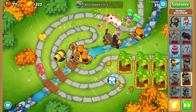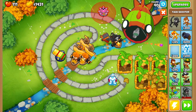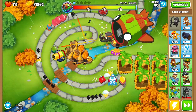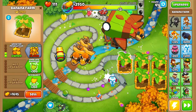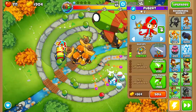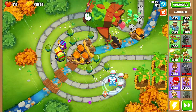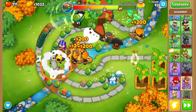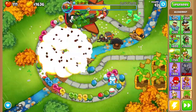Now Bloonarius is going to pop out and we have to figure out how to pop this guy. I'm going to get a Tac Shooter kind of right on top of the map and build him up to a bottom path overdrive, right when he gets close. In addition, we're going to need a little more defense — sell one banana farm, get an overdrive with fast shooting, and go for a boomerang next to the cannon, getting it up to glaive ricochet with faster firing. That's going to be the brunt of our damage. We're also going to get an alchemist to Berserker Brew these guys.